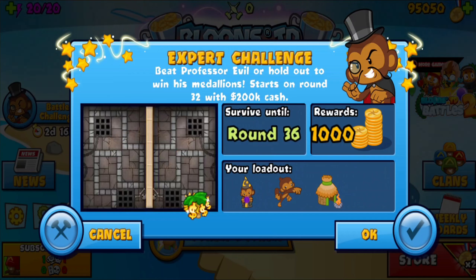In this video I'll be showing you how to beat the new Professor Evil Expert Challenge. It starts on round 142 with 200k cash, and we have 27,926 for a thousand medallions. This one's going to be really easy.